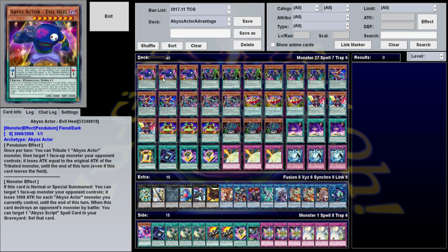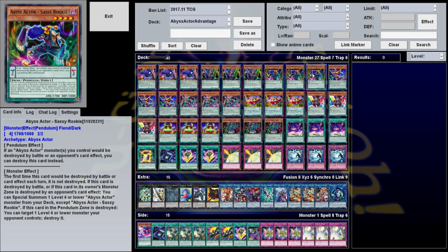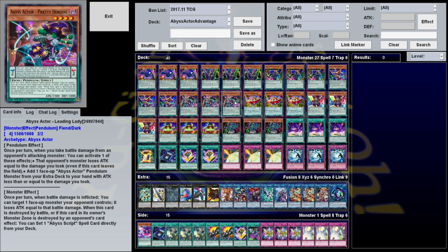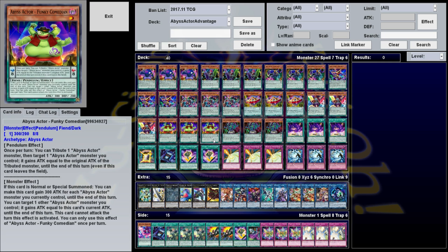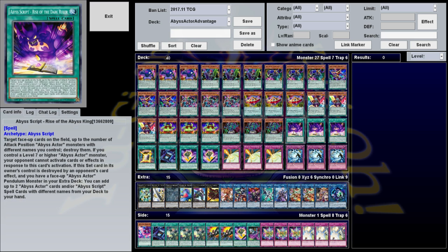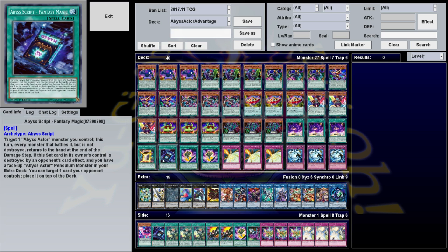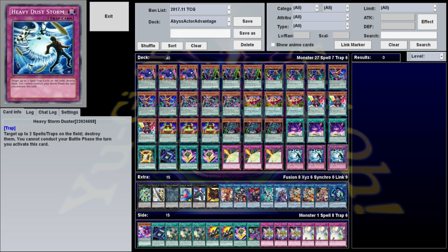For monsters, we're playing all Abyss Actors: 3 Evil Heel, 3 Superstar, 3 Sassy Rookie, 3 Wild Hope, 3 Leading Lady, 3 Curtain Riser, 3 Trendy Understudy, 3 Funky Comedian, and 3 Extras. Our spells include 3 Abyss Script Rise of the Abyss King, 1 Opening Ceremony, 1 Fantasy Magic, and 2 Abysstainment. Our traps are 3 copies of Storming Mirror Force and 3 copies of Heavy Storm Duster.